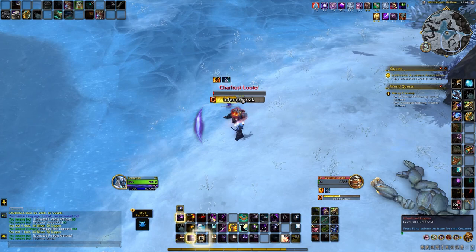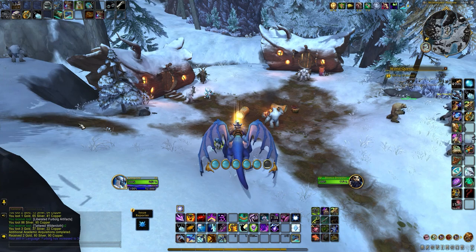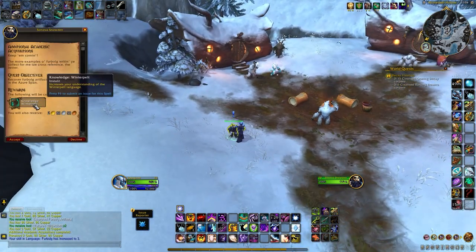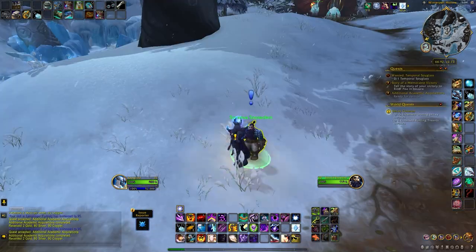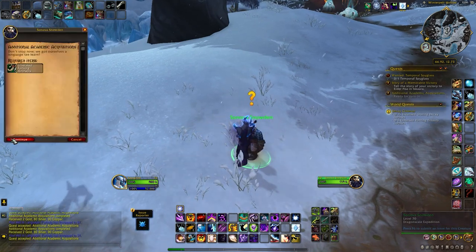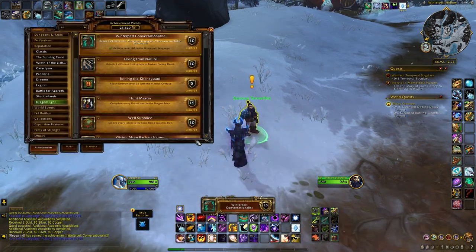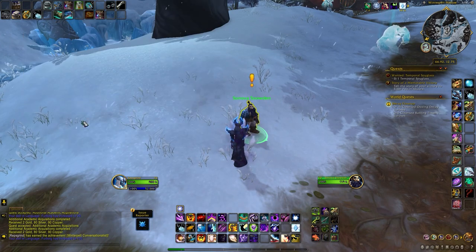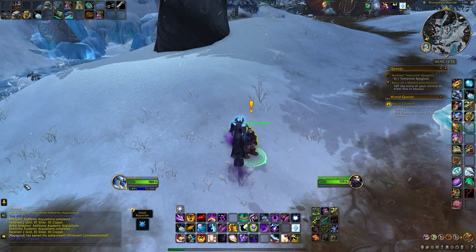You can now continue grinding Furbulk artifacts from the Primalist mobs, and for every 5 artifacts you turn in you increase your Furbulk language skill by 1 point — so the first hand-in gives you 1 point, the second gives you another, and so on, all the way to 100. Reaching 100 in Furbulk language unlocks the final questline, which gets you to Exalted, and you will also earn the Winterpelt Conversationalist achievement. The achievement claims it lets you chat in Winterpelt language, but I couldn't do it on PTR so they may add it later — for now it doesn't give you anything.